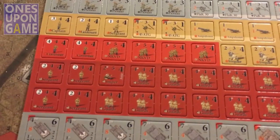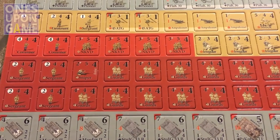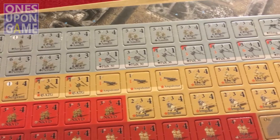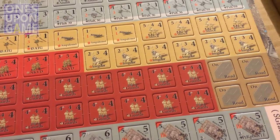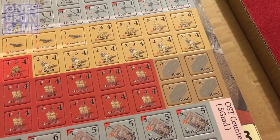New counters — some more commissars and KVD counters for the Russians, some general Russian counters, some German counters. I'm not sure exactly what may be different, except just the numbers, since these were more involved in the street fighting. Some on-road markers, which are new.